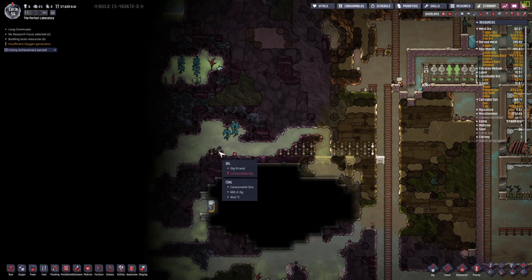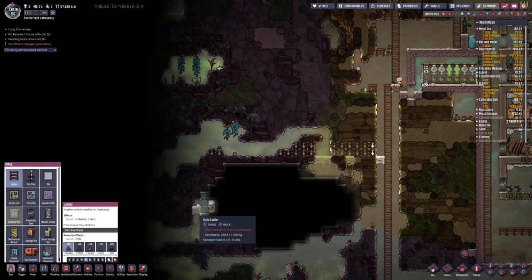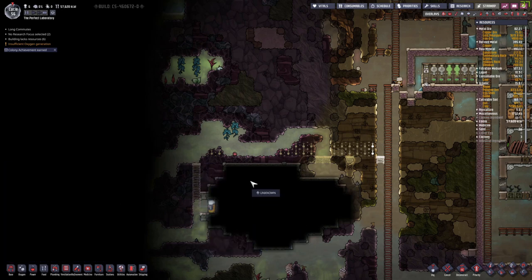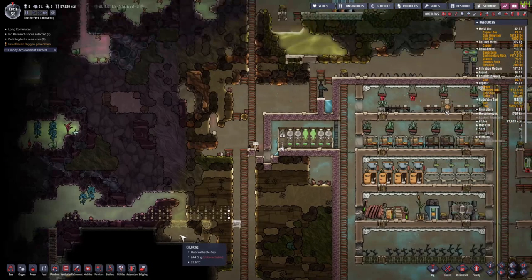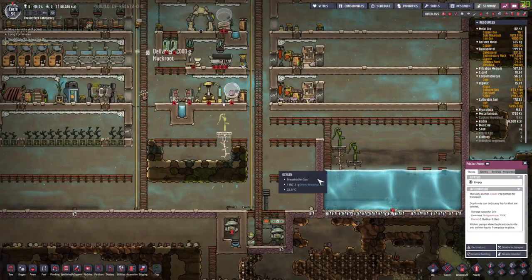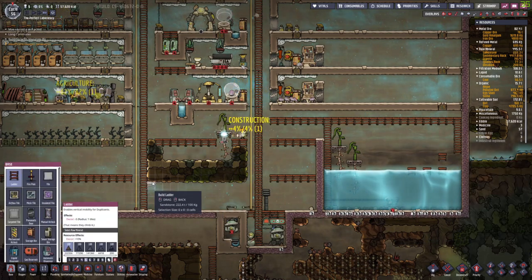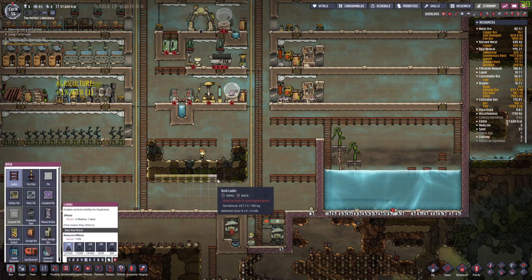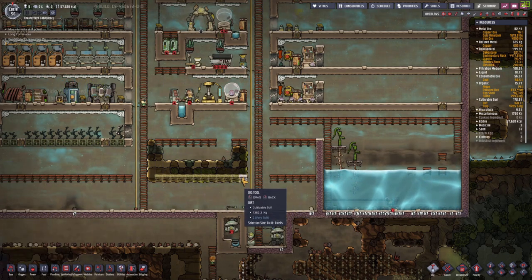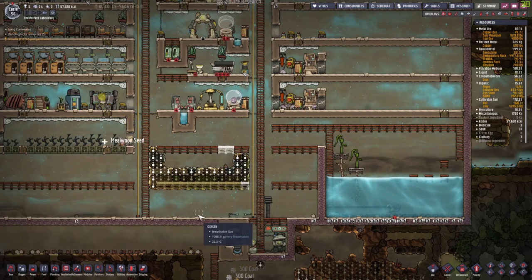We have phosphorite. Cool — and sandstone. We're going to go down here as well. Okay, this is all empty so we can deconstruct this. Then we can also build some ladders over and dig up everything. So this is nice and empty.